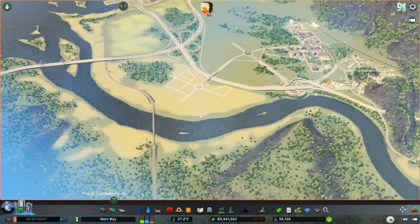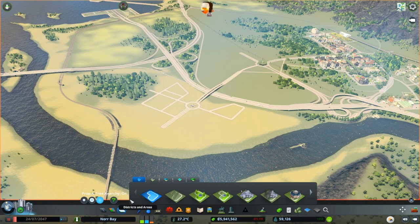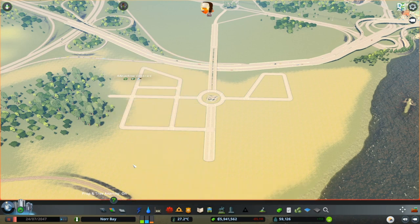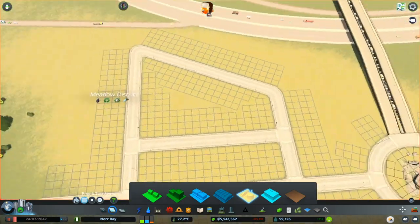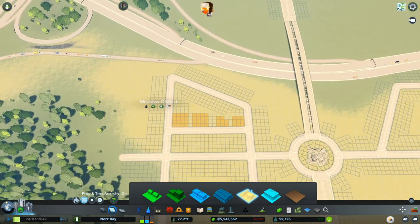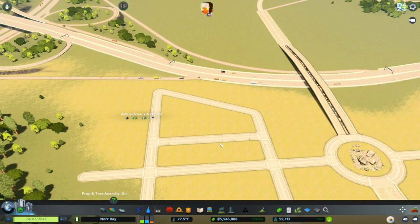We are going to start with some land-based oil first. If you don't have the industry pack you just need to make a district. In the district you can go to industry specialization and select oil industry. As I do that, all the yellow here shows oil fields. I'm going to plant different types here so you can see how everything works. It will grow like every industry but will function as an oil field.